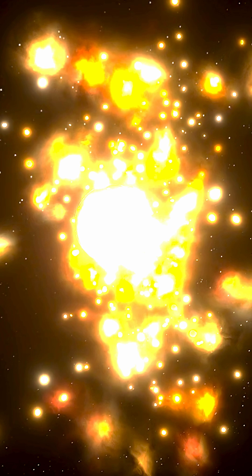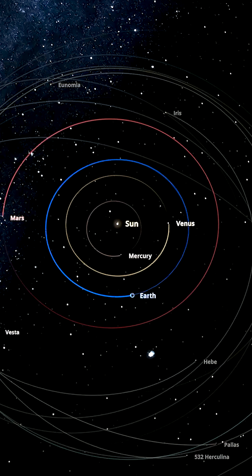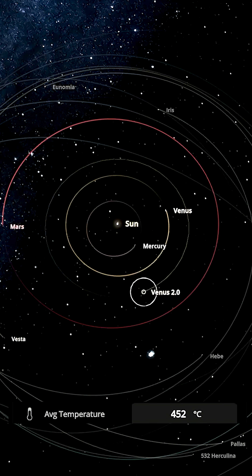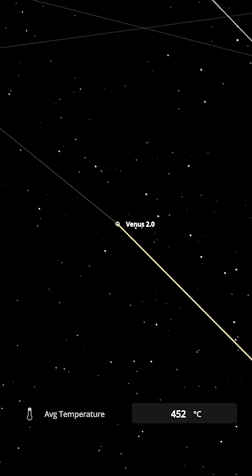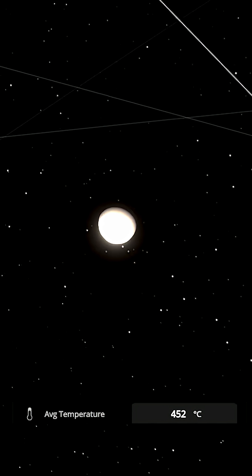So let's go ahead and see — if we plop it in the habitable zone in our solar system, will this Venus last? I'm going to replace Earth with our new Venus, which I've called Venus 2.0. It's now in orbit of the Sun, currently sitting at 452K from its collisions in the previous simulation. Will this Venus cool down, or will it warm up at Earth's distance from the Sun?